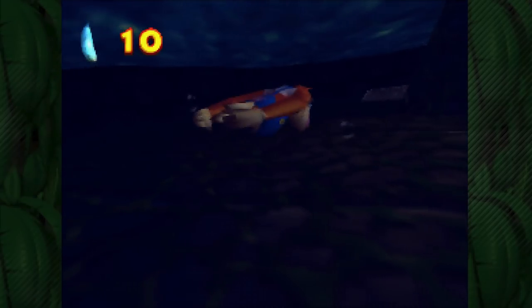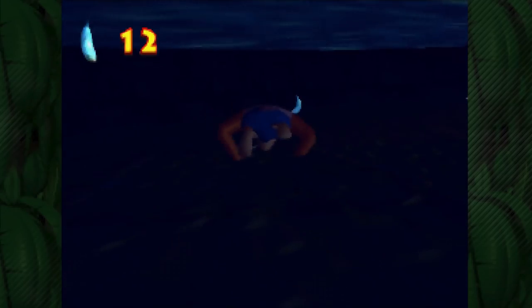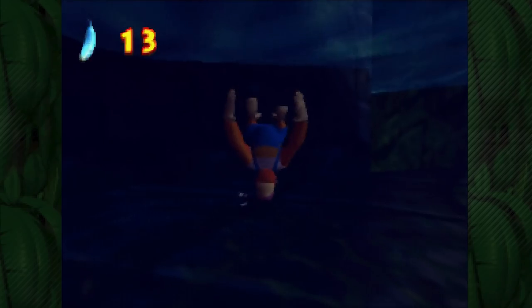Let's go around and try to get all these. Sometimes I get impatient and try to use the A swim. If you do the B swim it's a little bit slower, so it can be easier to line things up, but I always try to go too fast. Let's swim down and get that last one. There we go. We should be at 14 bananas, which we are.